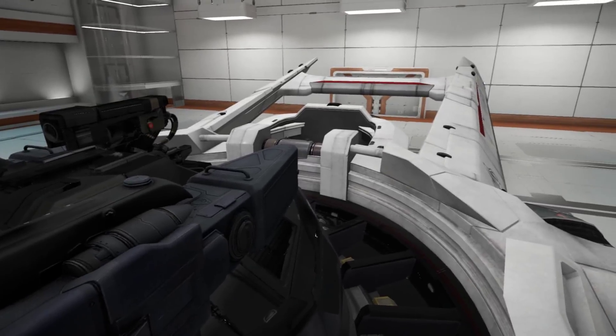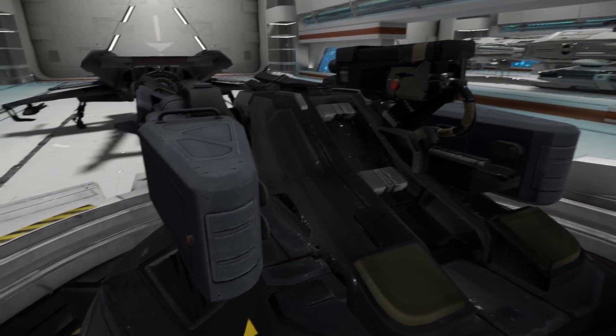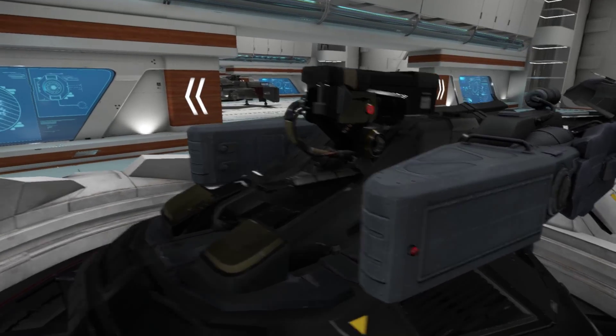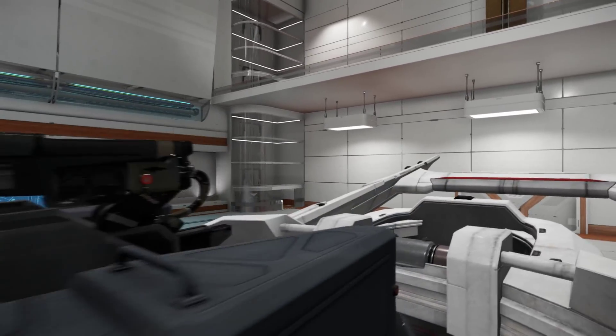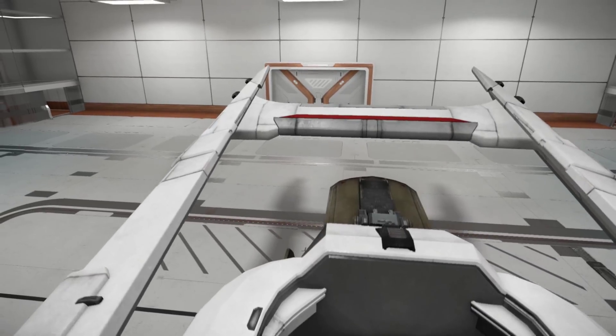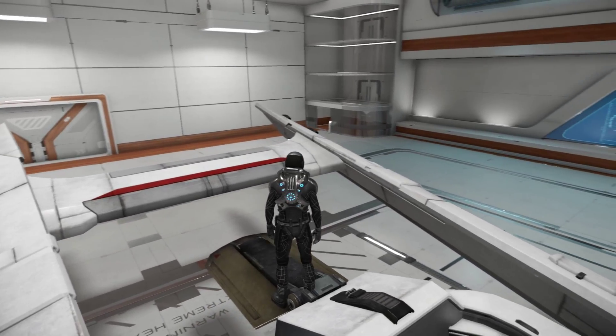We've landed straight on top of the Super Hornet and we can get a close look at the Klaus and Werner Badger turret here, which comes as standard with the F7CM Super Hornet. The F7CM has a few different things compared to your standard Hornet — for a start it comes with the turret as standard.